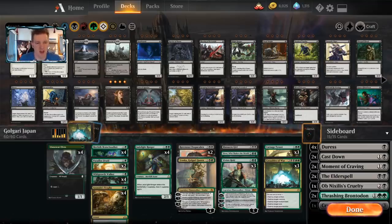The MPL league play is where the best players in the world battle each other for an opportunity to go directly to the top 16 of the next Arena Mythic Championship. I believe that's near the end of June as I'm recording this at the end of May, and that is worth at least $12,500. The Japanese players in the league: Ken Yukihiro, Rei Sato, and Shota Yasuoka.